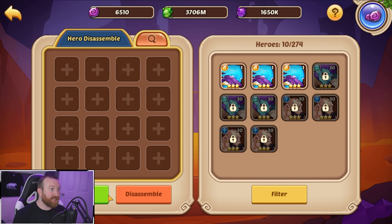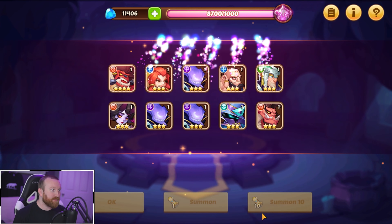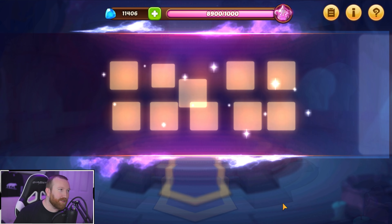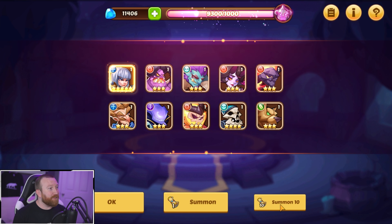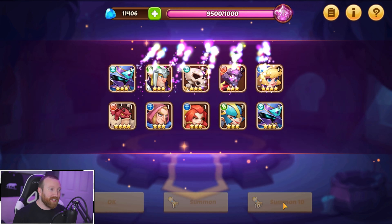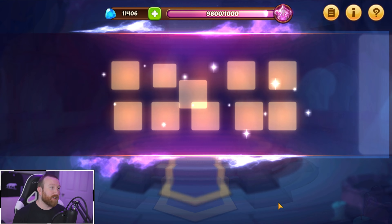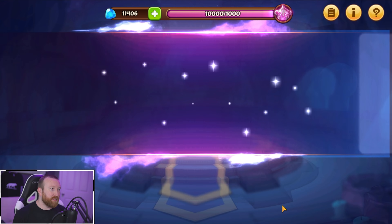1.6 million promotion stones — do you know how many heroes you can build with that? That's like 85 heroes for both the food and building the hero itself. Disgusting numbers. We're at about 600 summons done now, and it's so slow doing only 200 at a time. We're getting a lot of flame strikes — not the heroes we need. An okay amount of five stars and a lot of three stars which are just pure garbage for this account.